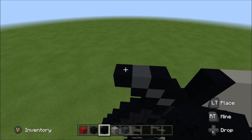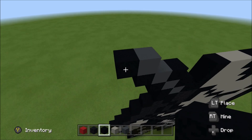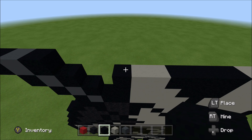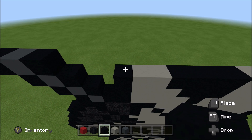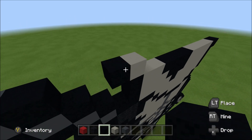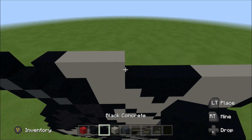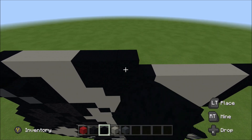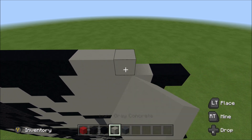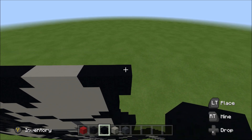Add two light gray. Above that black you just placed, build up with a gray. To the left of it, add a black. To the right of it, add a black. Skip three. Above this black here, build up with a light gray. To the left of it, add a black. To the right of it, add two light gray, then five black, three light gray, and then three black.